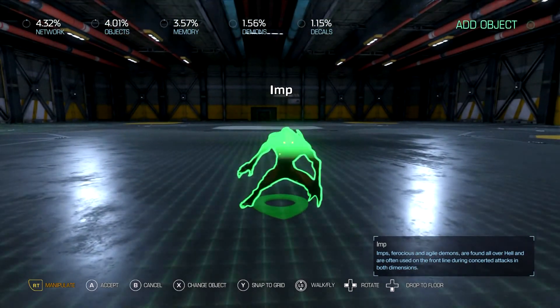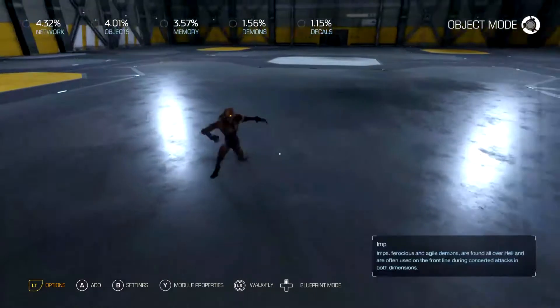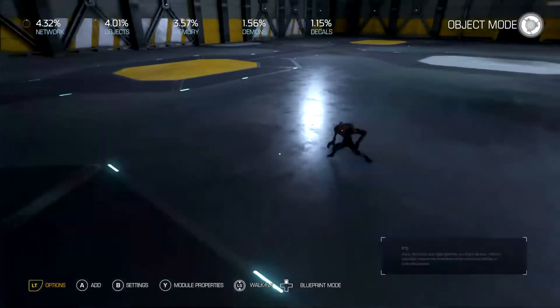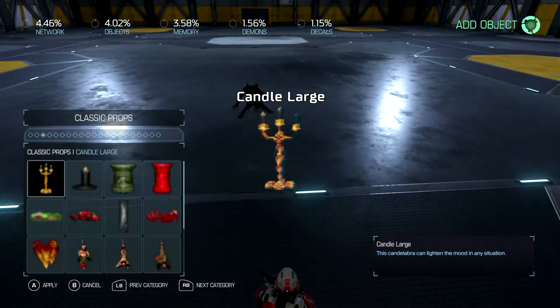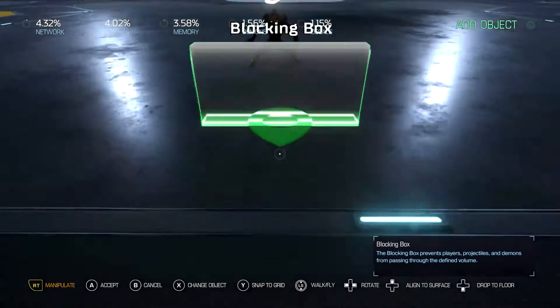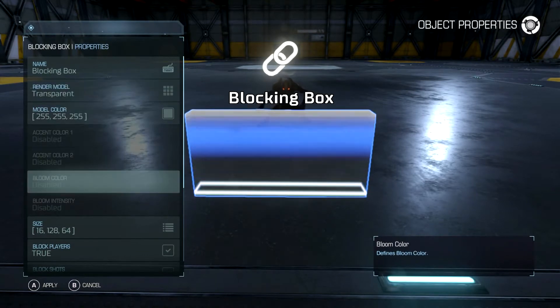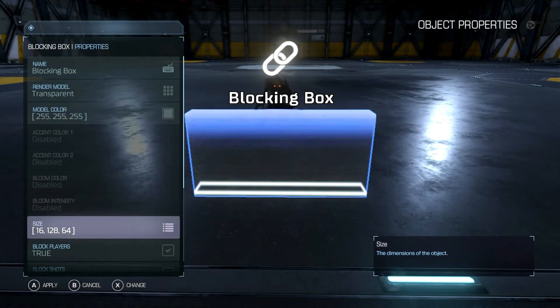We'll take a demon and set him to 'ambush' mode. Ambush works so that they only attack you if they see you. If they don't see you, they won't attack you. If they hear something they might react, but unless they see you they won't come near you. We'll go ahead and put a wall here and leave it on so you can see it.